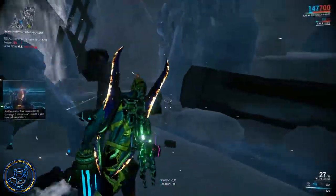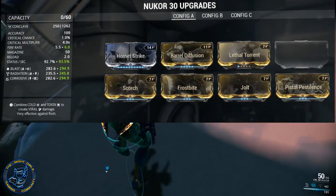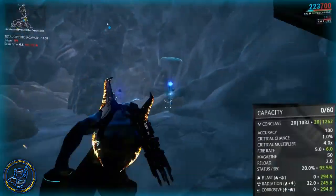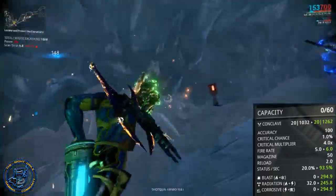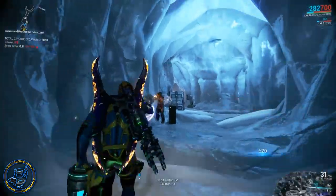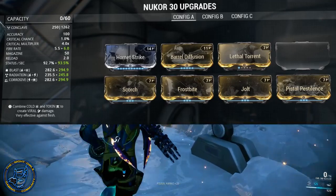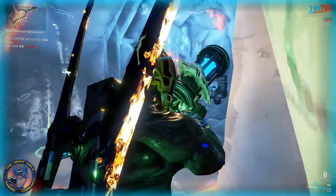This is the final build right now at rank 30, as you can see it on the screen. It is effective in everything you do — radiation damage with negative accuracy and friendly fire, blast with knockdown, negative armor reduction with corrosive. You can take this almost anywhere and dominate. There are negative effects and positive effects of course, but you can do almost anything with this bad boy. Stay tuned — I will have a forma build coming up as well. If you like this video hit that like button, comments and questions below, subscribe if you're not subscribed, and I'll catch you guys soon. Thanks for watching.